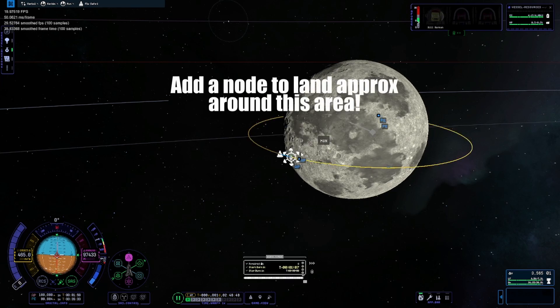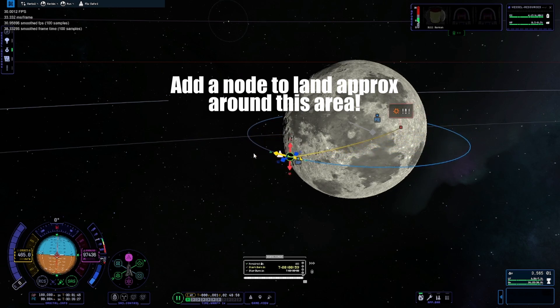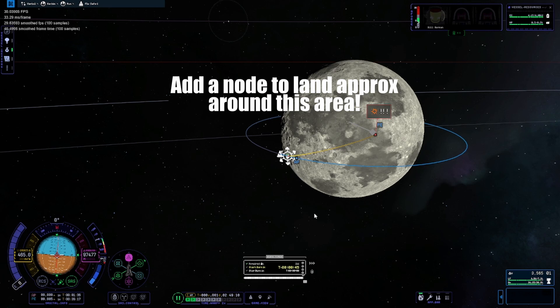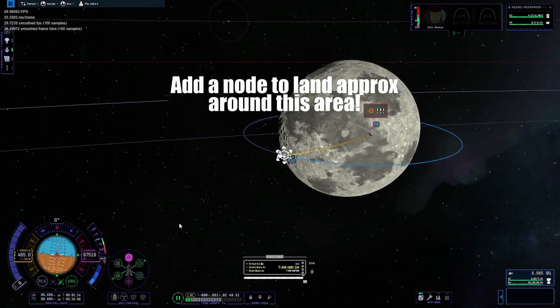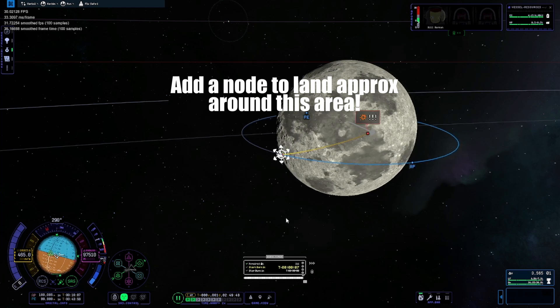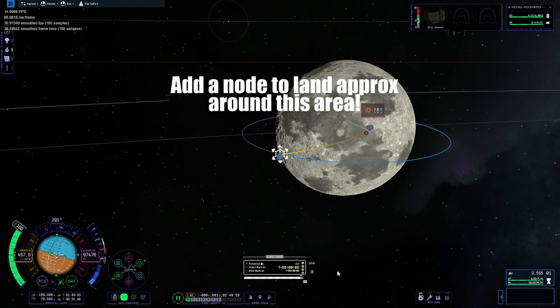Then you want to add a node to land approximately around this area here. That should be easy to do. Just adjust your plane and then burn retrograde to land in or around this area. It shouldn't be that hard and it shouldn't take too long to locate it. You can fast forward until you're in the light side of the moon. Do your burn and you should be able to easily land around that area.